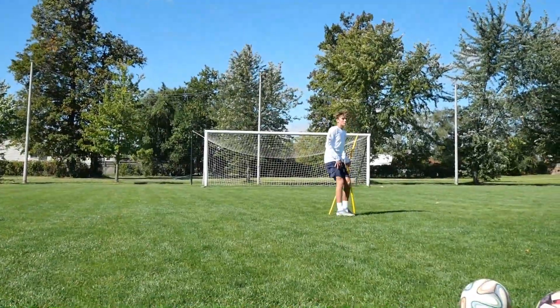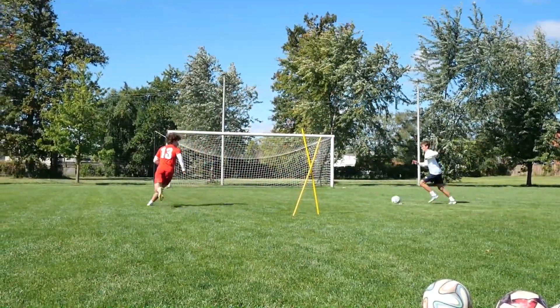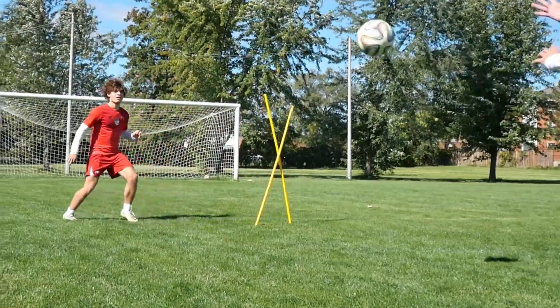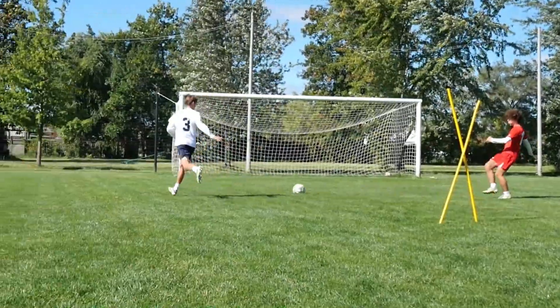Number four: voice. Talk to your teammates — tell them where you want the ball. Do you want a long ball or a short ball? Do you want it behind the defender or in front of the defender? Feet, chest, thigh — where do you want the ball? Let them know.